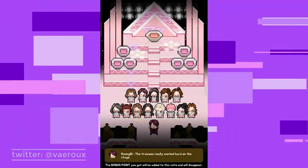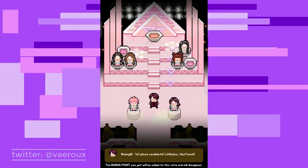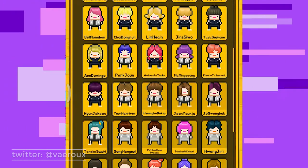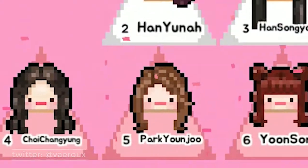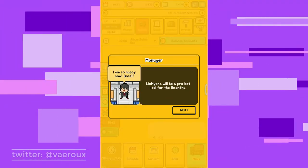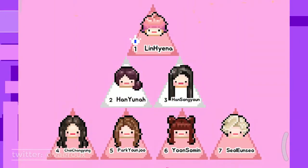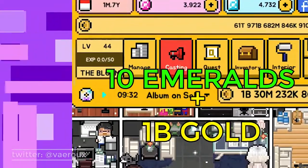After you collect hearts for three minutes, MC Rongdie announces the top seven candidates. So how did I get first rank? The main key is: don't use a trainee below S-rank, and collect hearts as much as you can. That's really it. It's not that complicated — you just tap, tap, tap again and again. If you make it to the top seven, you receive 10 emeralds and 1 billion gold.